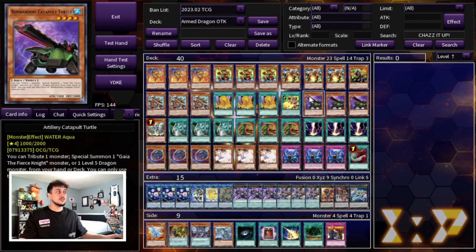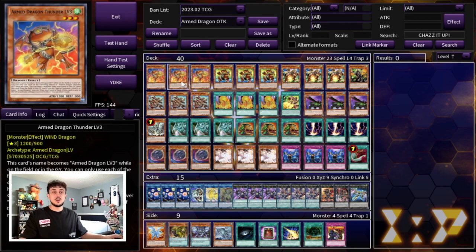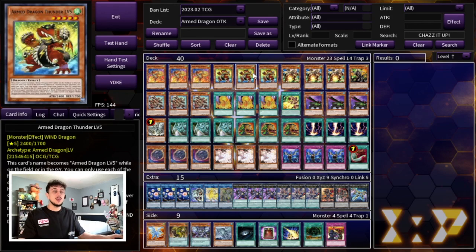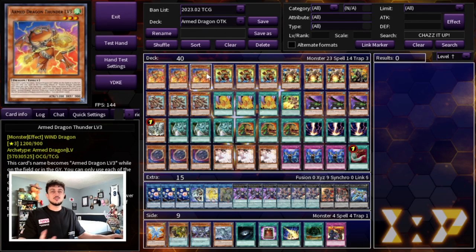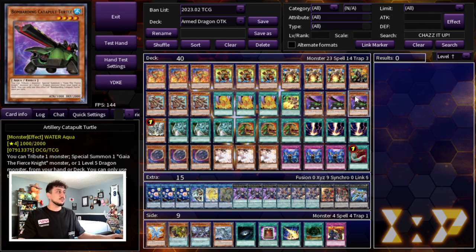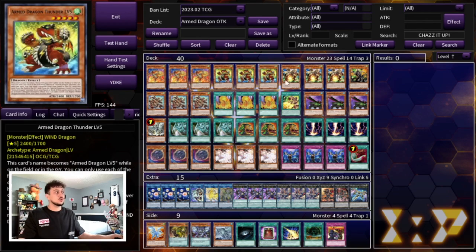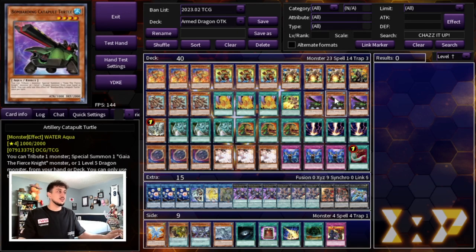We're playing three Bombarding Catapult Turtle. Your Arm Dragon Level 3 is very important to start off your plays, but if you don't open it, the next best normal summon is Catapult Turtle — this might actually be the best normal summon in the deck because it can get you into your Level 5 right away, letting you skip having to go into Level 3 first. You need to be playing three of this card. It's kind of like an honorary Arm Dragon. Lastly, we're playing the one Tempest as an extender — this card is absolutely insane. I wish it comes back to more than one because if it does, this deck is absolutely crazy.